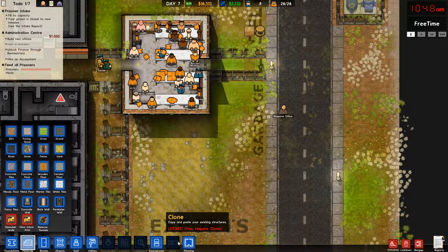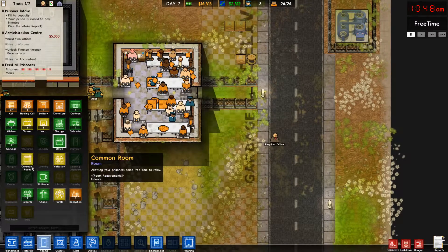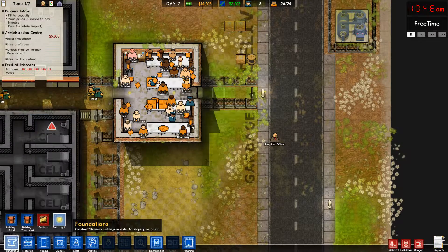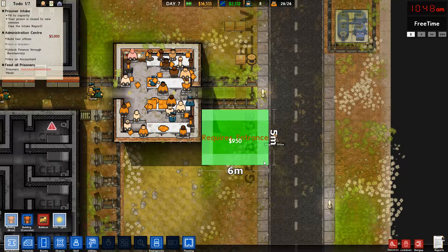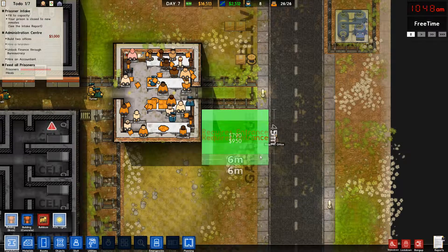Okay. So we're going to need a staff room. How large does it have to be? Commons room. No — staff room. Four by four. So one, two, three, four. We'll just build there. Screw it. It's one, two, three, four. Done deal.